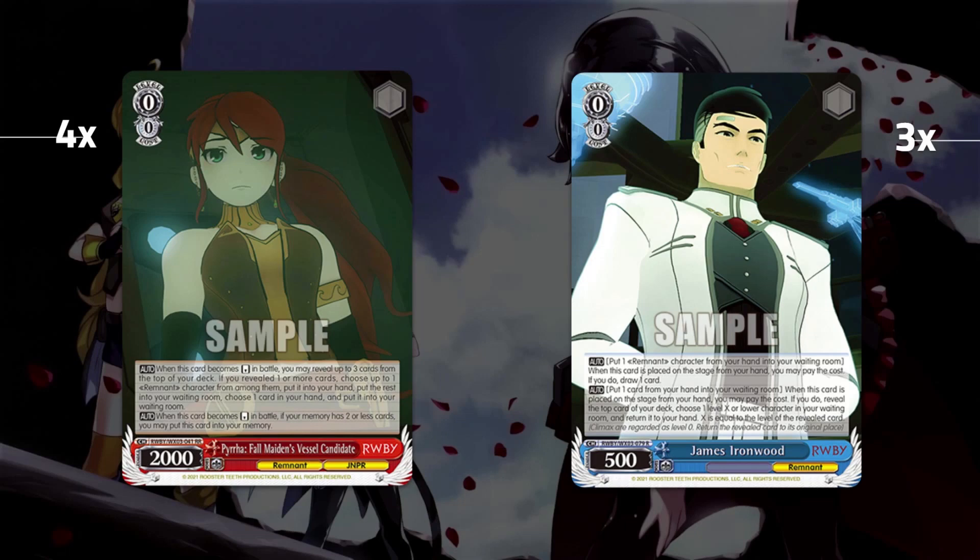We are playing three of the Ironwood — the best costless filter in the set. On play, you can discard a character and draw a card, then discard any card, reveal top, and salvage a character of that level or lower from your waiting room. It's costless selection and filter to help you dig into climaxes or salvage cards. It always exchanges for Level 0s, so you can always pick up your brainstorm, your climax swap, or your Piras. Being blue is a huge bonus.